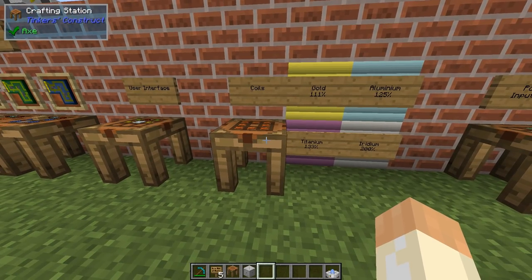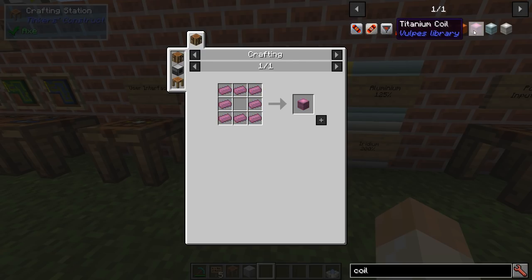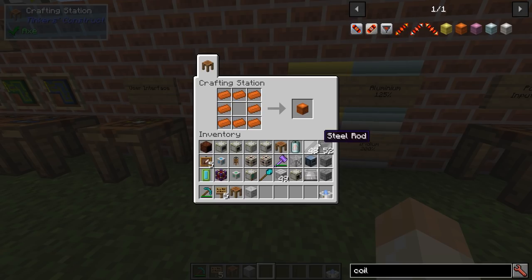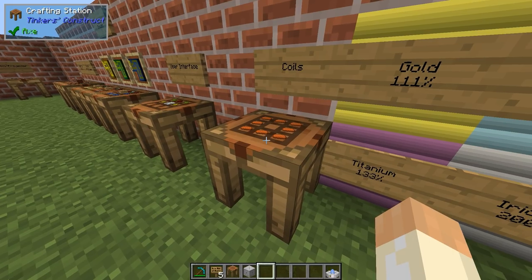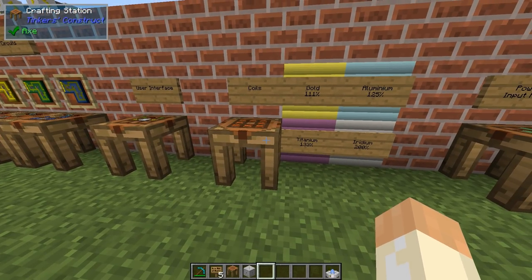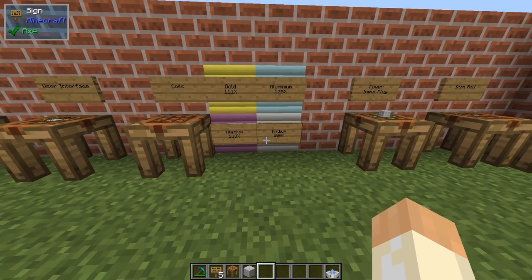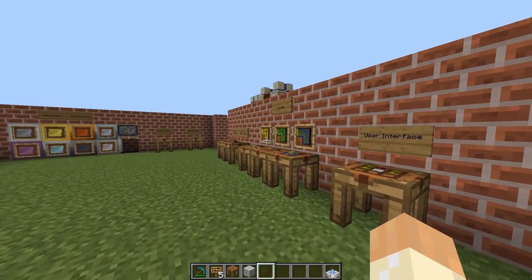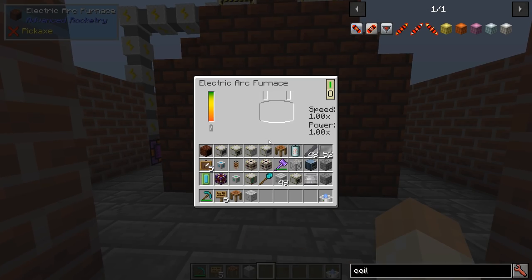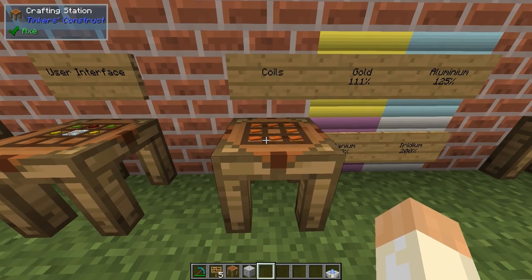Then there are the coils. It's the same recipe for all of them. You can check gold, titanium, aluminium, and iridium coils - same recipe. Copper is the basic one at 100% efficiency. If you use gold, aluminium, titanium, or iridium coils, you will boost the performance of the structure you're building - basically meaning the furnace will be faster if you use gold coils instead of copper coils.